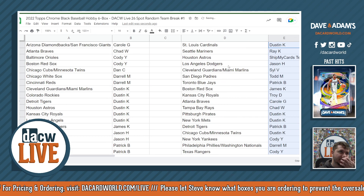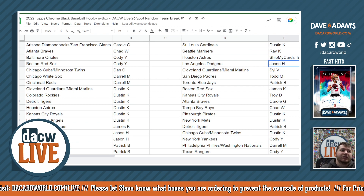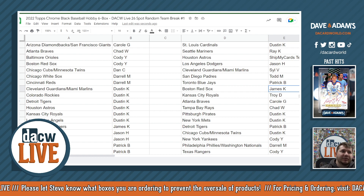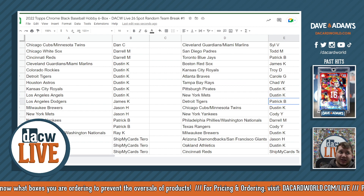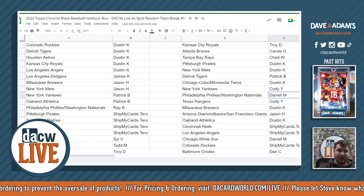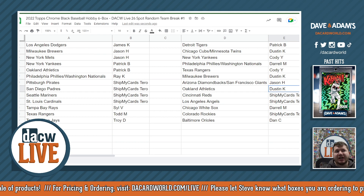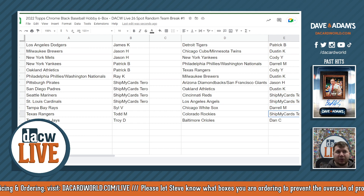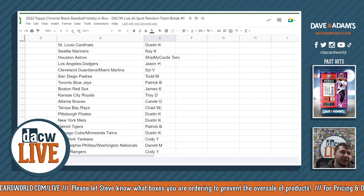Here are the results: Dustin K got the Cardinals, Ray with the Mariners, Taro with the Astros, Jason with the Dodgers, Sylvie with the Guardians and Marlins, Todd M with the Padres, Patrick B Blue Jays, James K Red Sox, Troy D Royals, Carol G Braves, Chad W Rays, Dustin K Pirates and Mets, Patrick B Tigers, Dustin K Cubs and Twins, Cody Y Yankees, Daryl M Phillies Nationals, Cody Y Texas Rangers, Dustin K Brewers, Jason H D-backs and Giants, Dustin K Athletics, Taro Reds, Taro Angels, Daryl M White Sox, Taro Rockies, and Dan C Orioles.